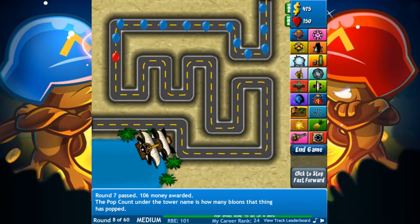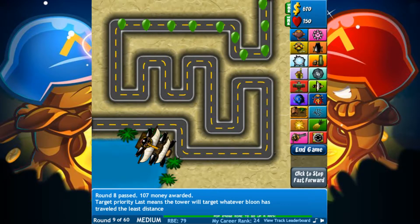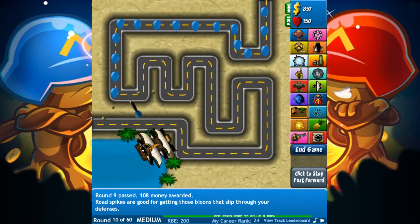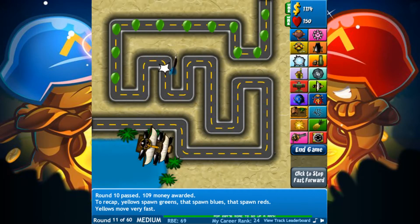I will be attempting this challenge on medium difficulty. Let's try and form a strategy in order to beat this challenge. There really isn't too much variety in this game in terms of different upgrade paths, so our strategy is simple: buy a Monkey Buccaneer and upgrade it, or maybe get another boat if we cannot afford the expensive upgrade at the end of its upgrade path.